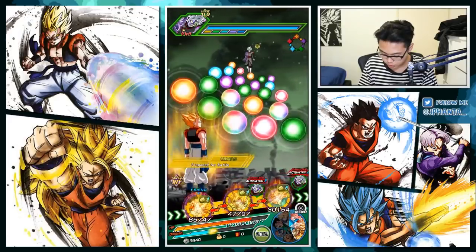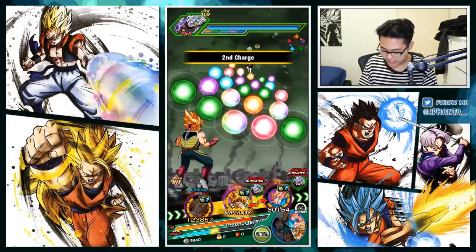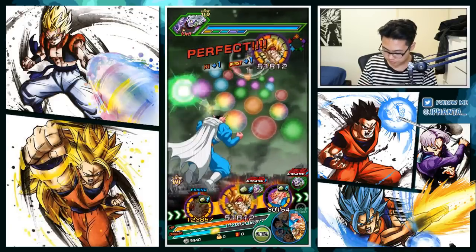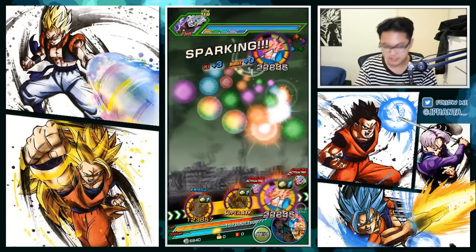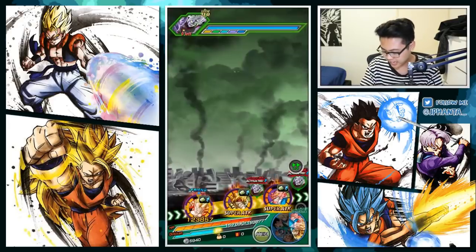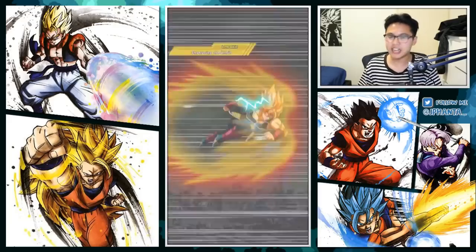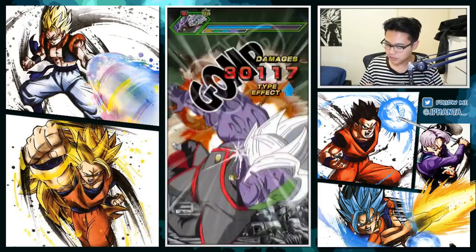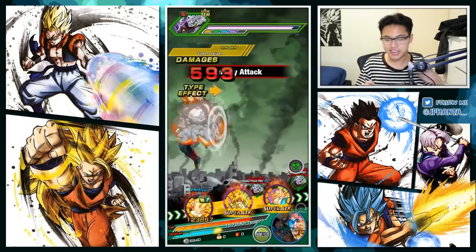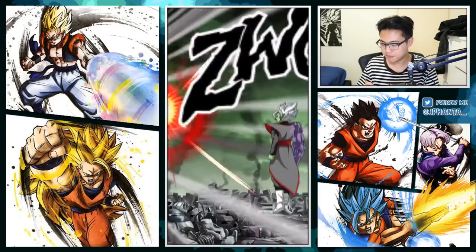We're avoiding super attacks with Gogeta. Bardock will help us survive a little bit longer, and Debura is always guaranteed a super attack since he super attacks at 9 Ki when maxed. Bardock is doing a lot of damage though — 300,000. A little scared of Merged Zamasu dying too early.